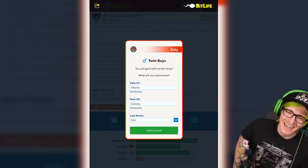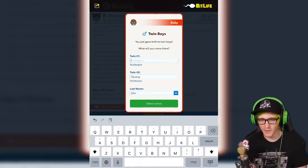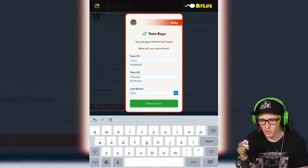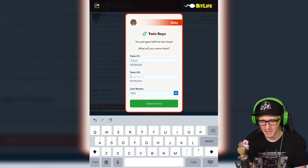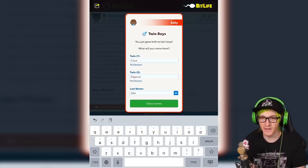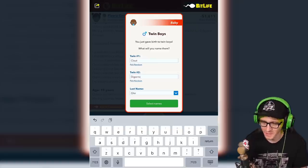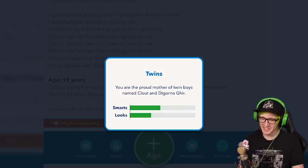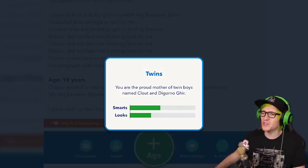Obama. I almost want to keep it, but I want to keep this in order, okay? So dang, we already got C and D. All right. I'm going to name you Clout. And your name is going to be DiGiorno. Because I still don't know how to spell it. That could be right for all I know. You were the proud mother of Twin Boys Clout and DiGiorno.